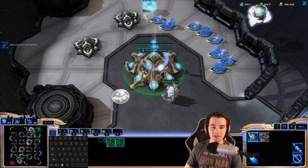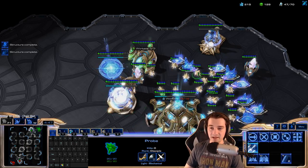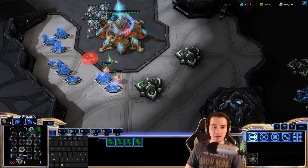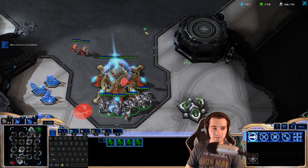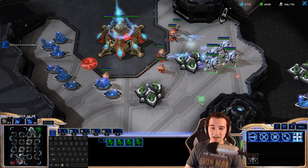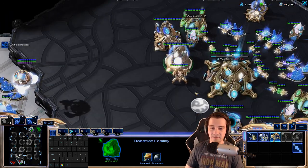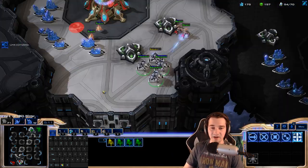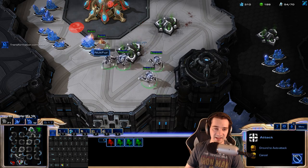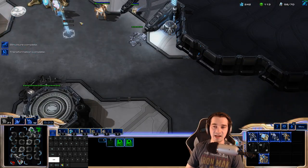I'm just pressuring with these Stalkers. I don't expect to get any real damage done, but I'm just poking up in case he gets greedy. I'm going to get a Forge as well to start my upgrades and work towards a more gateway-oriented strategy. He's got a lot of Adepts here and I'm doing a little bit of Stutter Step — right-click, A-click, right-click, A-click. I can target fire there. It's important not to get too focused on target firing, because if you hit the wrong area and the unit has moved, your units are not going to be attacking — and that's not a good idea.